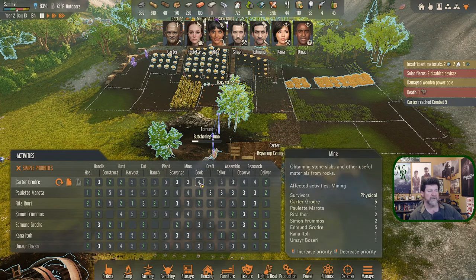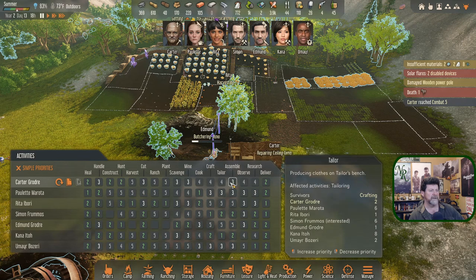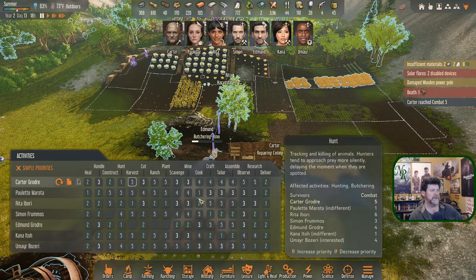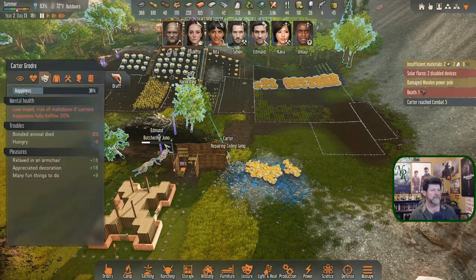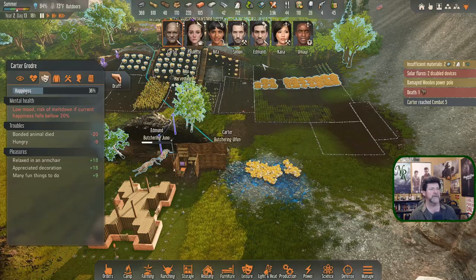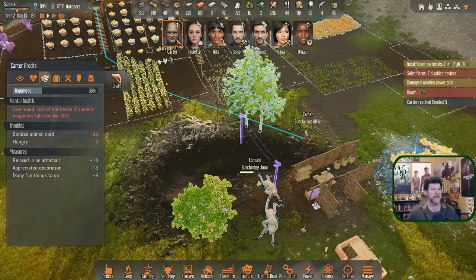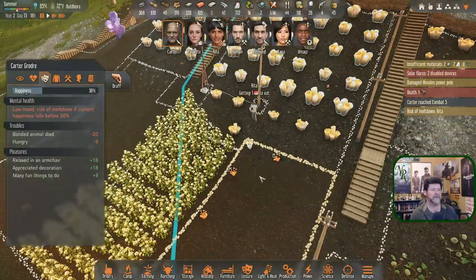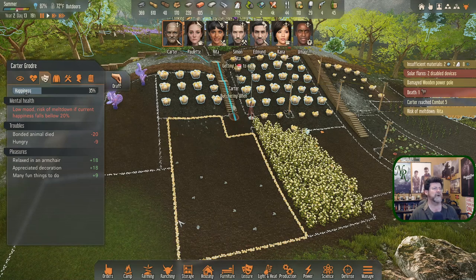We haven't researched the health bar visibility yet. All those orders are in — we'll see what they do on their own. Got two marked as hunt number one. Your first number one is construction, then hunt. If I were to move hunt up on Carter by one, that should put hunt back as number one. Let's reset Edmund — now you're going to go butcher. Because these are already queued up by Edmund — he's already doing it. Those two should take care of that.